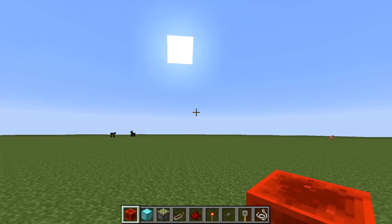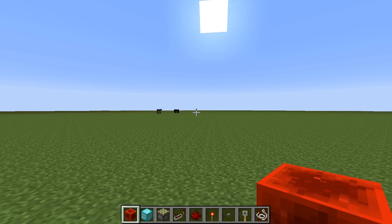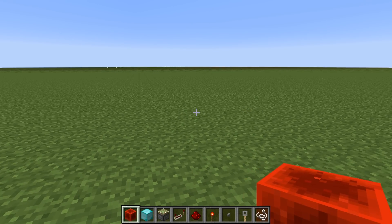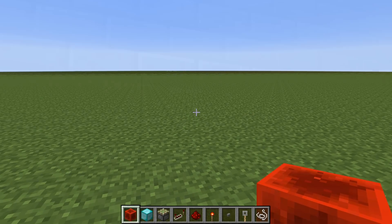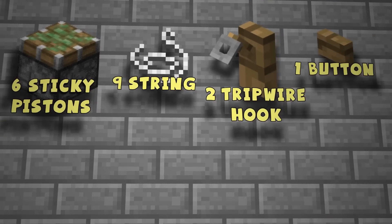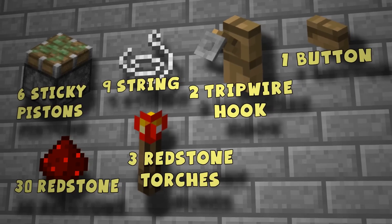Okay, so here I am in a brand new flat world. The first thing I'm going to cover is everything that you need to build one of these doors in survival mode, because that really was a big factor whenever I came up with how to design it. You're going to need six sticky pistons, nine string, two tripwire hooks, one button, 30 redstone dust, at least three redstone torches, and two repeaters.